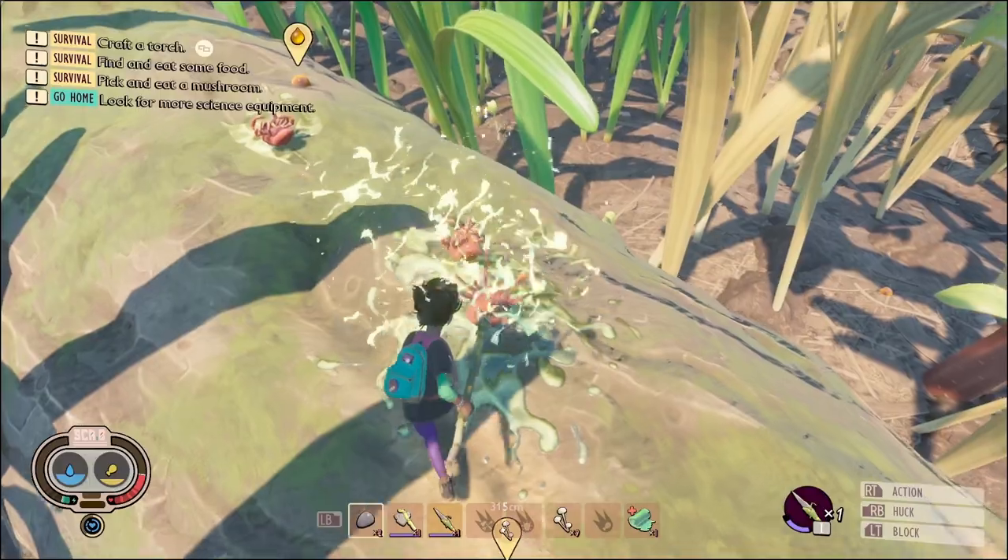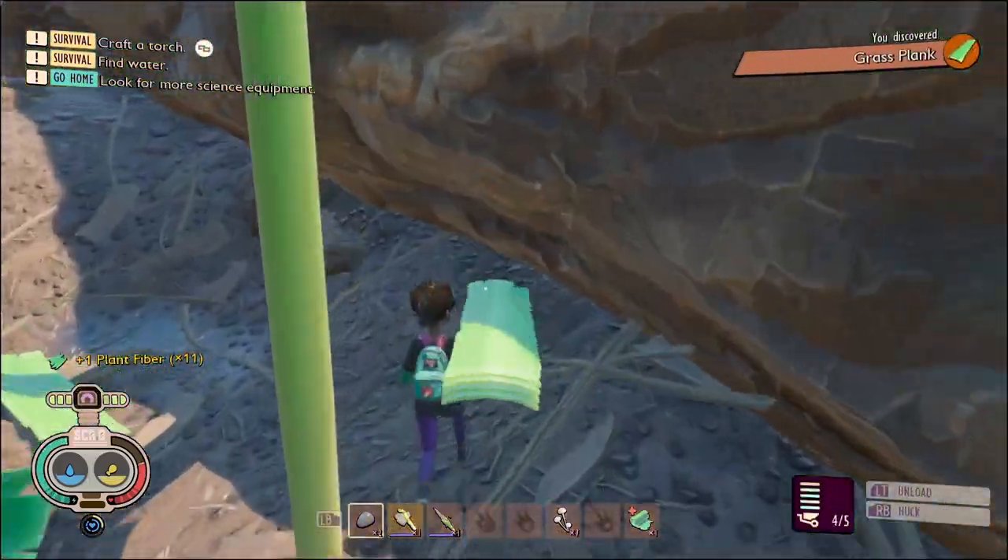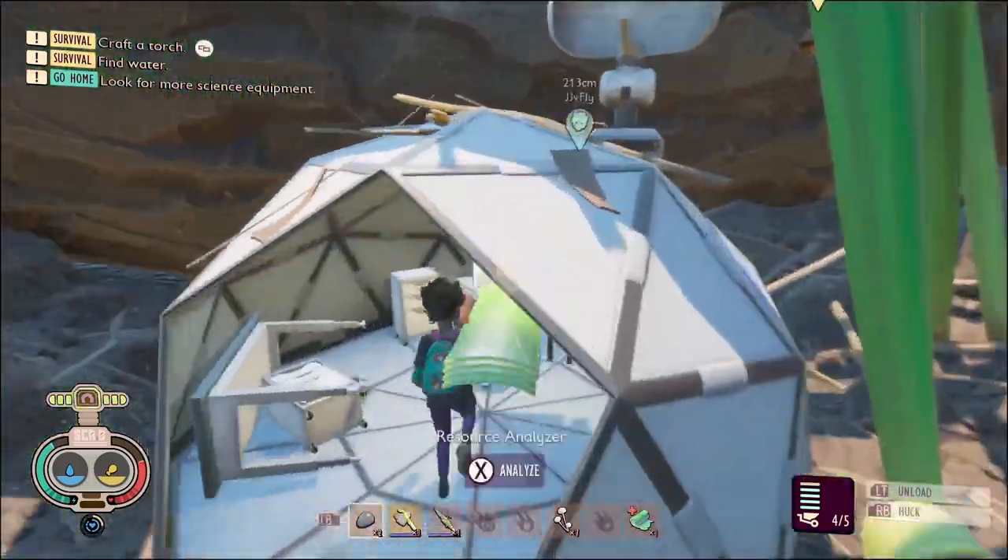To make the bow I'm going to need a workbench, so let's analyze the grass while we're at a field station. We'll also analyze the thistle needles so we can make the arrows.